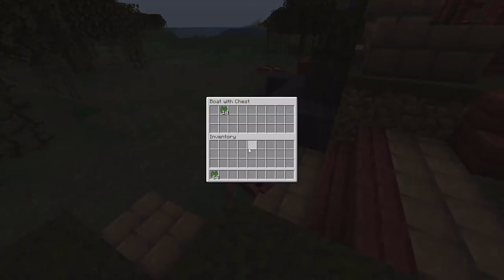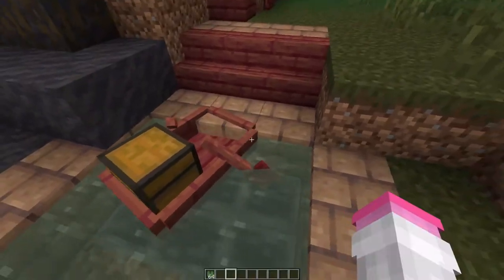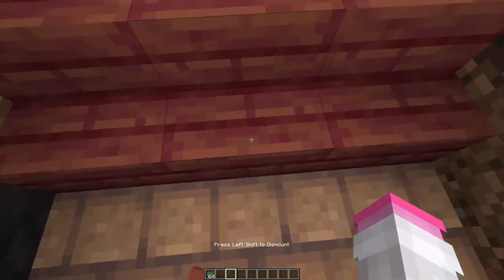I now have a boat dock that will automatically load my items into my house. It's very simple. All you need to do is run some hoppers underneath the water, and by shift clicking you can put things into your boat.